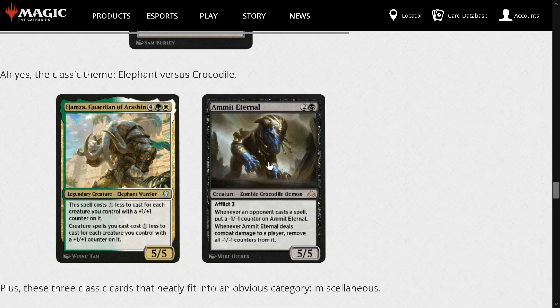Ammit Eternal: 2 and a black for a 5/5 Zombie Crocodile Demon with Afflict 3, meaning if it becomes blocked it deals 3 damage to your opponent. Whenever an opponent casts a spell, put a -1/-1 counter on Ammit Eternal. Whenever it deals combat damage to a player, remove all -1/-1 counters from it. This card is cool and it's not awful, but it feels like it's fighting for the same spot as a Rotting Regisaur. A 3-mana 5/5 is not the worst — the Afflict 3 gives it some reach — but we'll see.